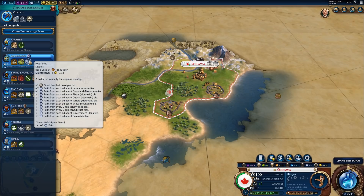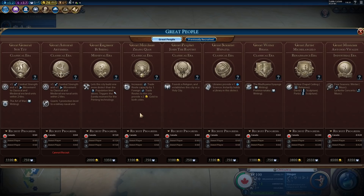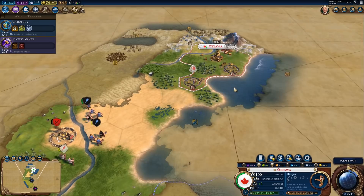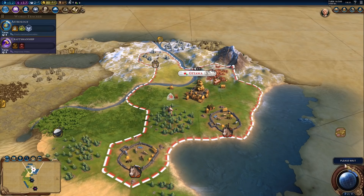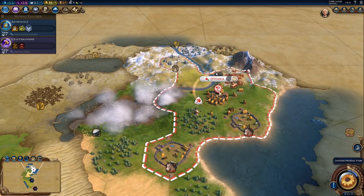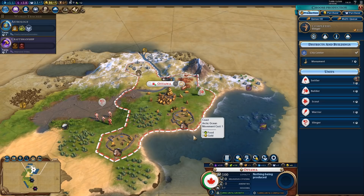I could try to get a quick holy site to try getting a religion. But if we want to try getting a religion, we would really have to rush that holy site right away, right now. I can try — I'm just not entirely convinced it's going to work. The downside is that I will be quite far behind in science. If you get a holy site first before a campus, you will fall behind in science compared to if we built a campus first — there's literally no way around it.